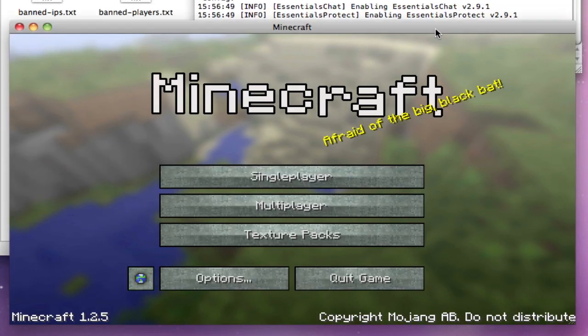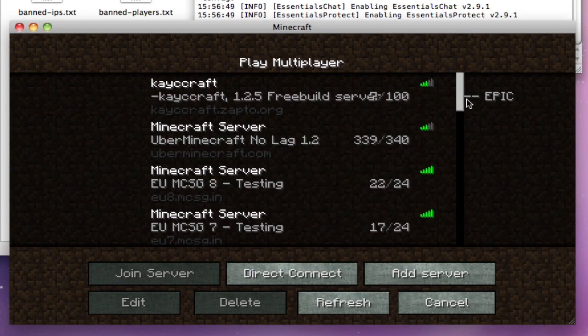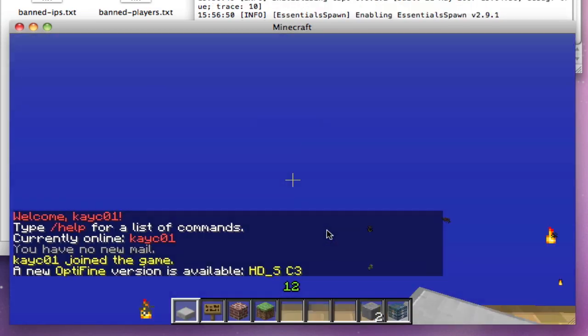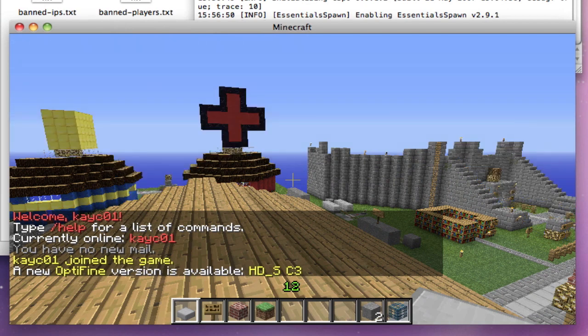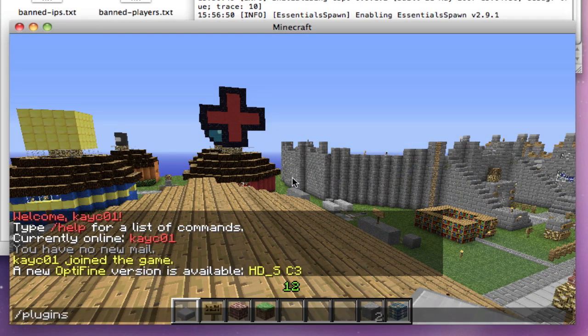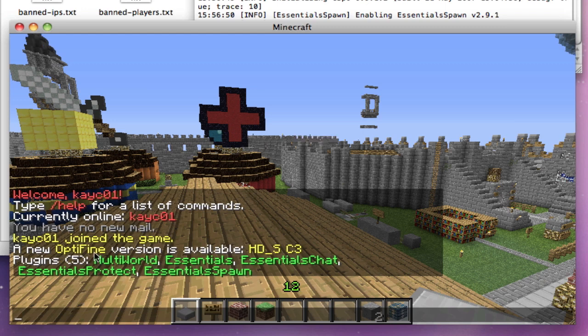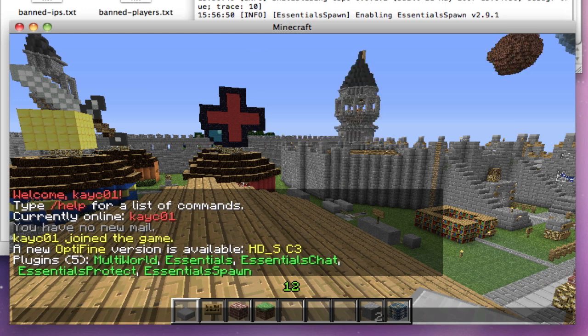Now we're about to join the server. Just to make sure it's there, you can do /plugins and MultiWorld is there. If it's in red it means it hasn't loaded properly and you need to check console, but it's green so it's perfectly fine.